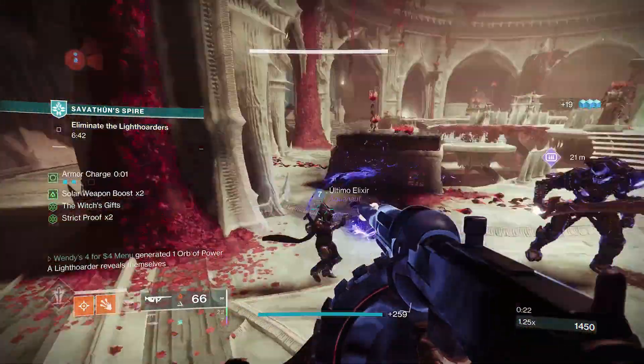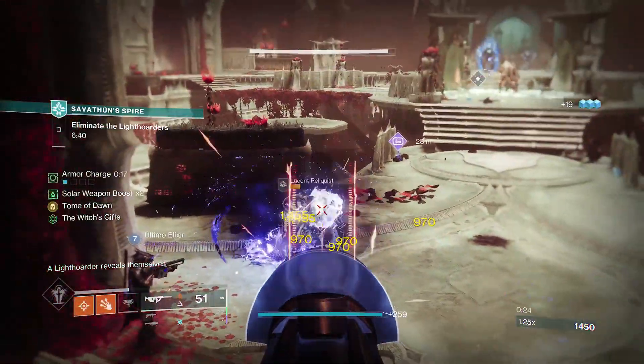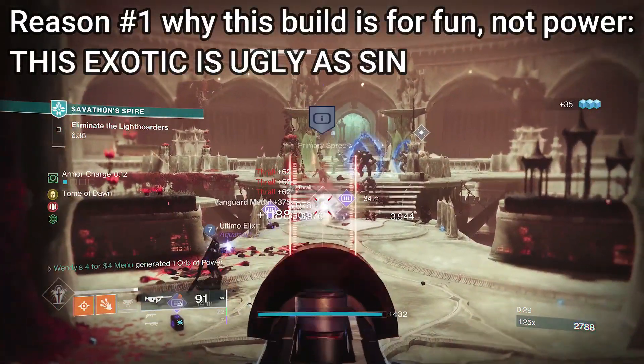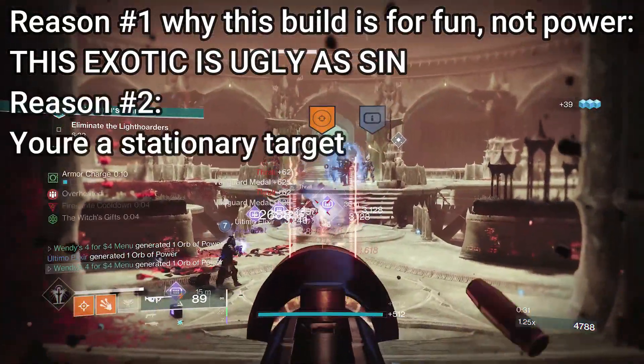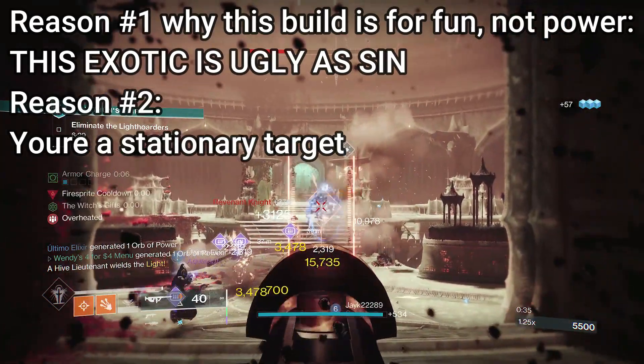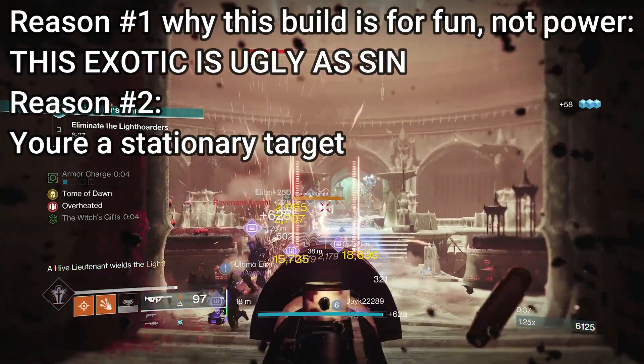There are two small issues with this build, and why it's not a Legend or Grandmaster build. Number A is that this exotic is ugly as hell — sacrifice drip for a small bit of power, needs more ornaments. Number B is that you're a target while suspended. You can't move at all, just aiming is really all you can do. So let's build around that.